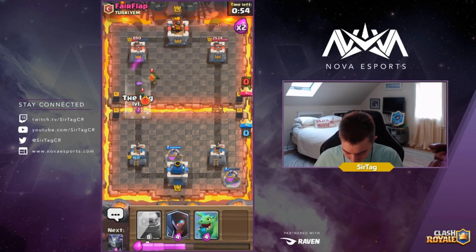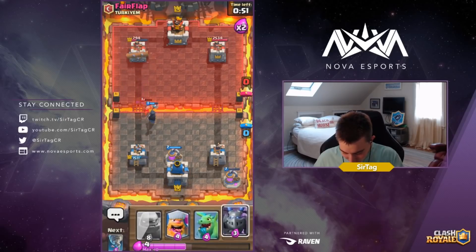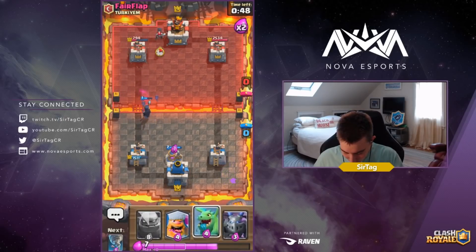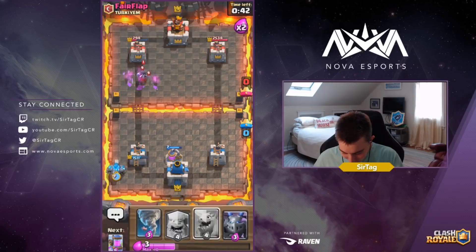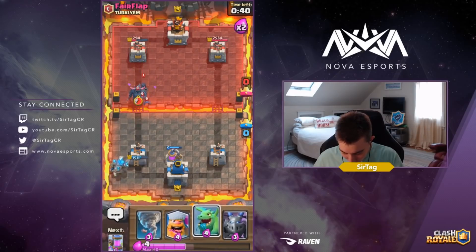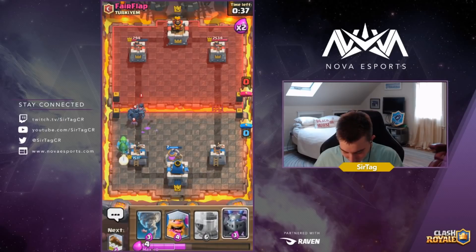We're going to pump up again, drop a Log, then drop our Night Witch. We're in a phenomenal situation — he's going to drop his own Night Witch again. We're going to drop our Golem in the back. The Golem will tank for the Night Witch and then we can drop all our supporting units behind the Golem again.